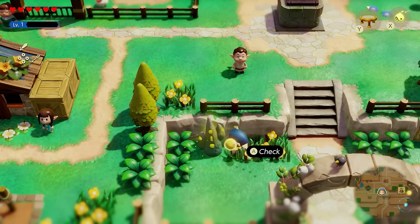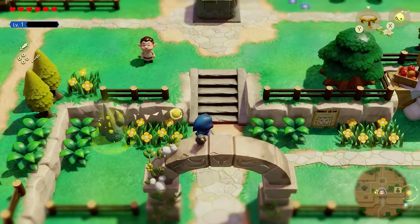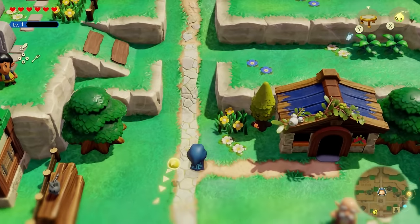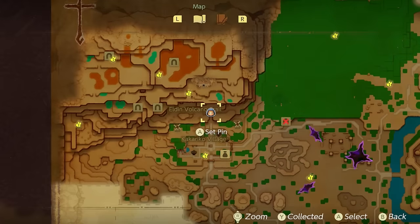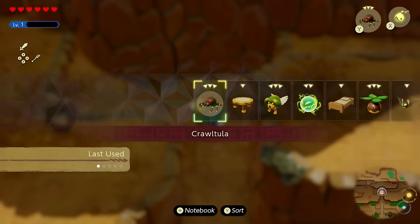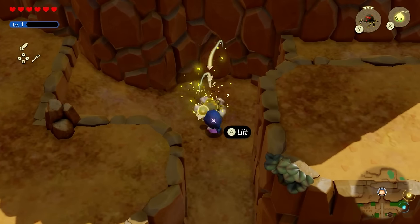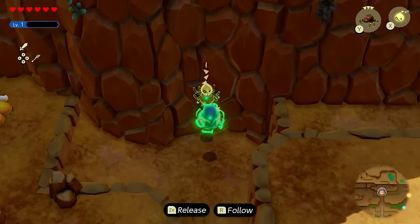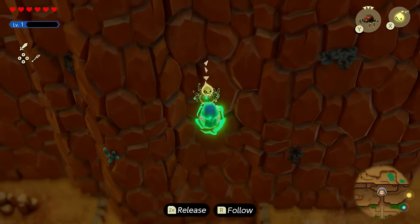Going back to Kakariko Village — make sure to activate the waypoint here. Then we're going to make our way up the Elden Volcano area, which is right north of the village. All you have to do is face the wall directly from Kakariko Village, throw out your Kraltula, bind onto it, then reverse bond. It should take you all the way up Elden Volcano with absolutely no problem.